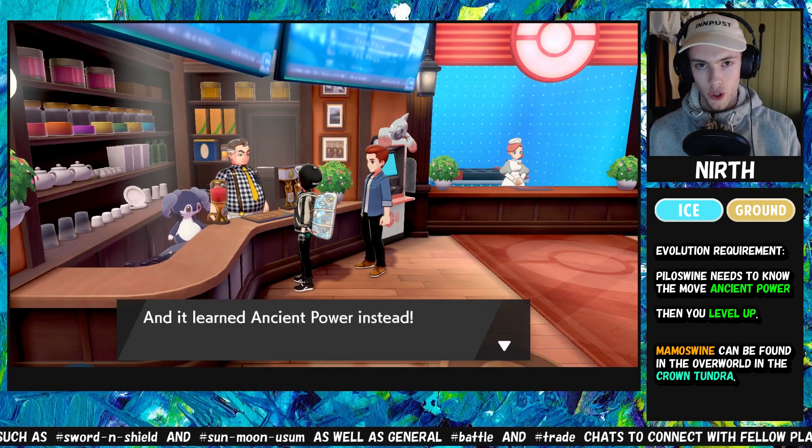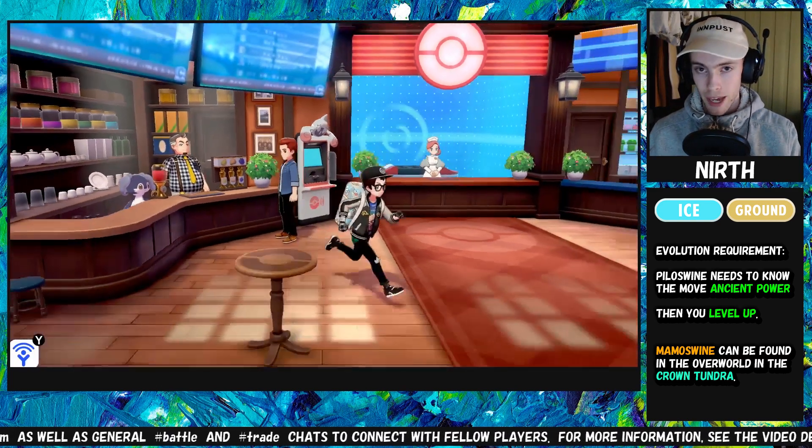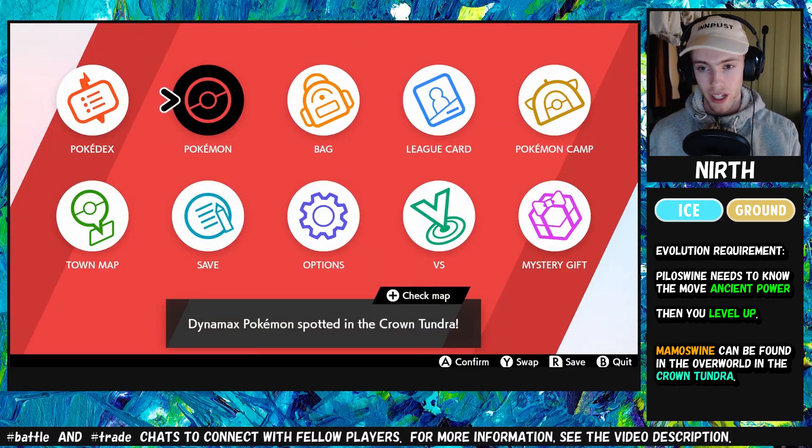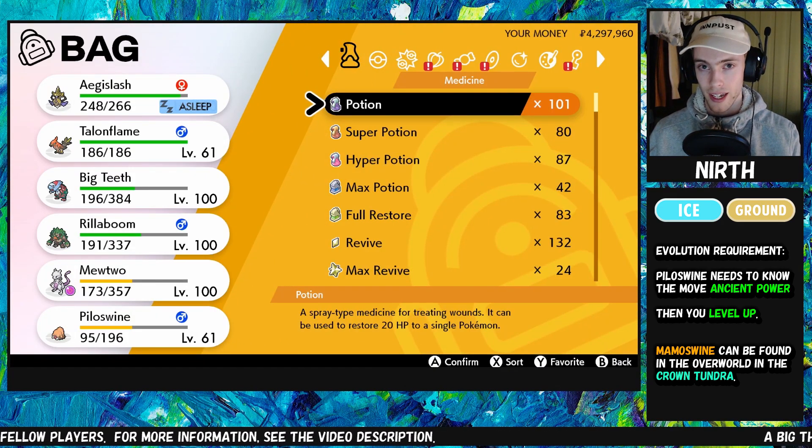Once you've taught your Piloswine Ancient Power, it's time to level up. It does not matter which level your Piloswine is already — even if it is at level 100, you can use a Rare Candy to evolve it.